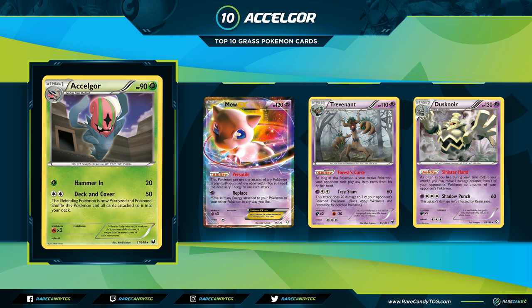Accelgor also saw play in expanded with Wobbuffet from Phantom Forces, whose ability Bide Barricade shuts off abilities for all non-Psychic Pokemon. You use this to shut off Keldeo and other cards that would remove special conditions or block attack effects, then loop Accelgor with Mew over and over, using Float Stone to retreat Wobbuffet. Relevant finishes include Anthony Dimmons' top 8 in Collinsville 2017 and Mike Fouchet's second place at Philadelphia regionals in 2016. Accelgor overall saw play with many different partners across multiple formats, putting it at number 10.